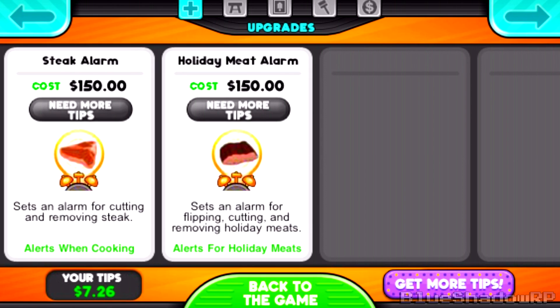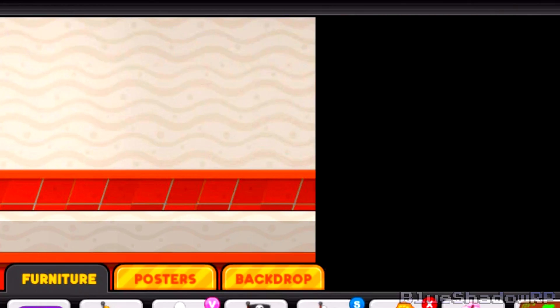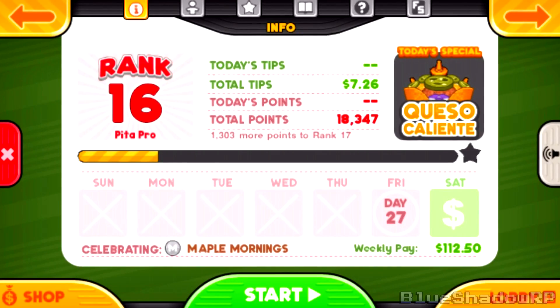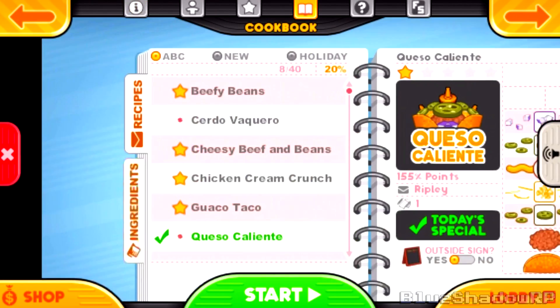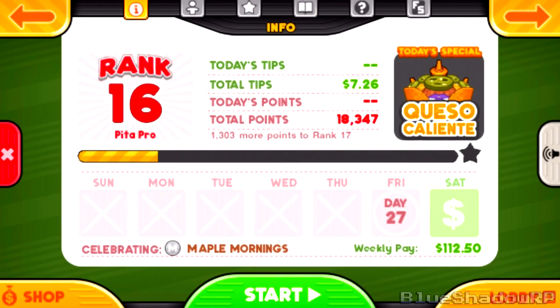The only two alarms remaining are the steak alarm and the holiday meat alarm. For my lobby, I didn't have enough money left over to buy wallpaper, so I was left with that. But it's Maple Morning, so I put the waffle table and the log fence. I have the queso caliente special, which gives me a point bonus, and of course we're gonna put the sign outside so two people can get the special a day. With that, let's continue.